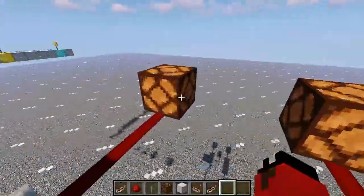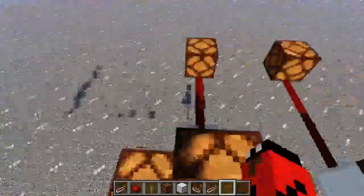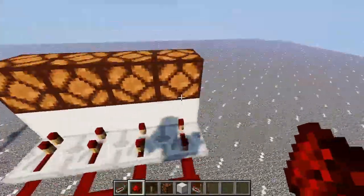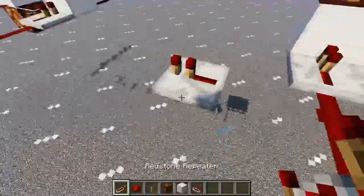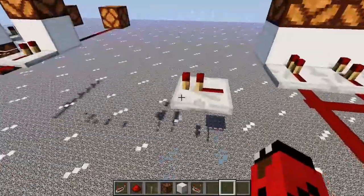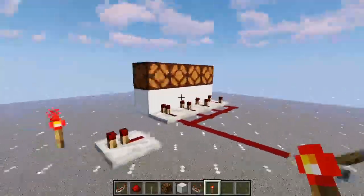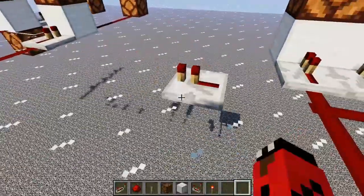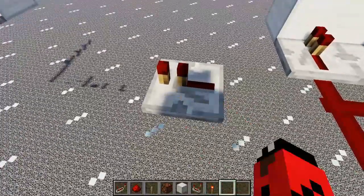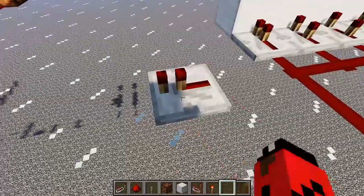Speaking of repeaters, that is the subject for our next discussion. If you notice, these repeaters have this little line with these little things pointing up — that is actually the texture of a redstone torch, which I will get into in the next segment. If you notice you can right-click on these things, and you may not know what this does. Basically, it will increase the delay of the redstone signal going through it.